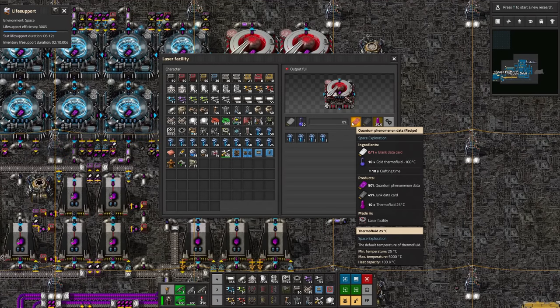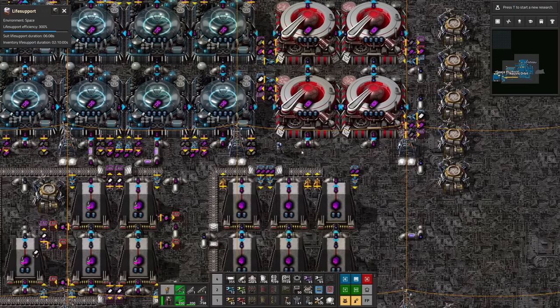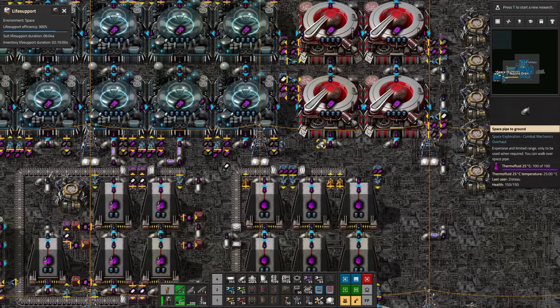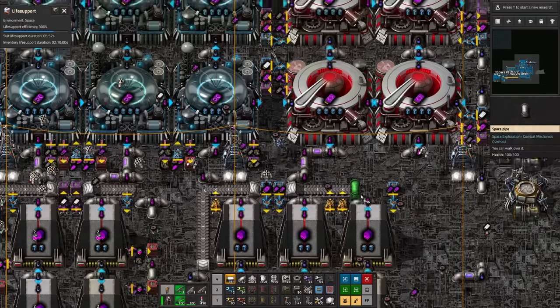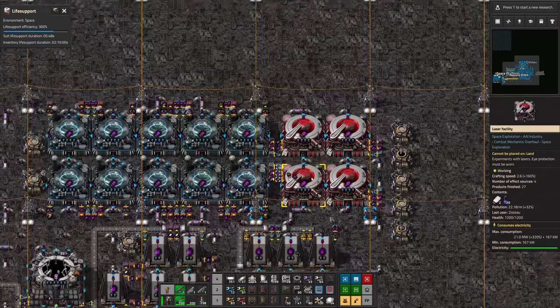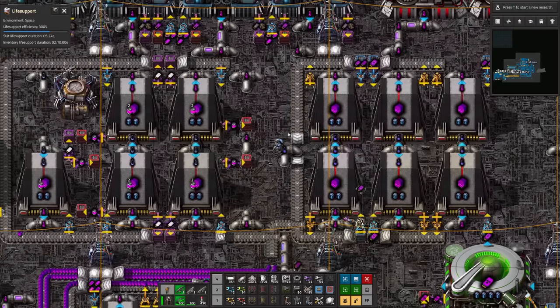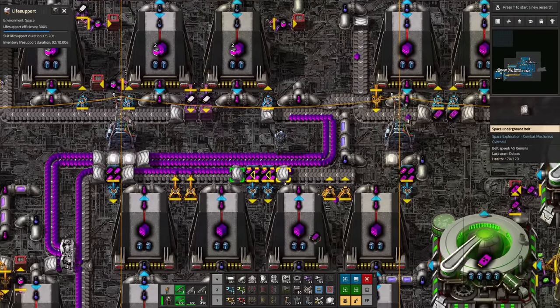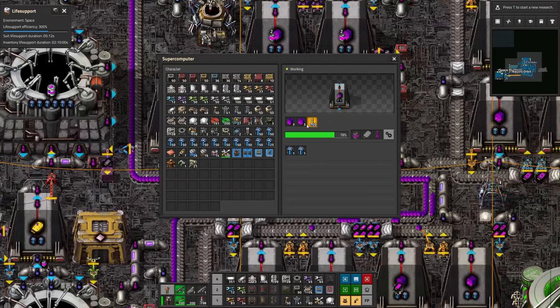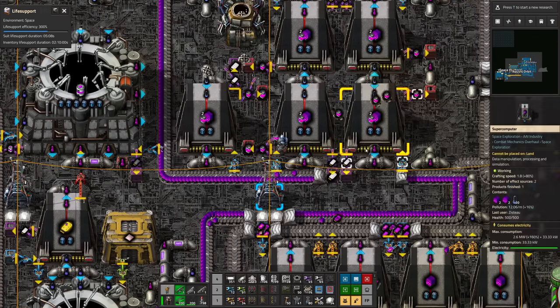The third experiment is up here — we're making force field data with polarization data and electromagnetic field data from the previous series of experiments. The fourth one is making quantum phenomenon data. It doesn't have an output because the substation blocked my pipe blueprint. Connect that guy up — that's all right. All four of those are coming down here to make our broad energy catalog. That gets combined with our first energy catalog one, and those get put together into a new machine. We've got a new, more efficient recipe for making energy insight, and we'll get a better recipe every time we go up a tier of science.